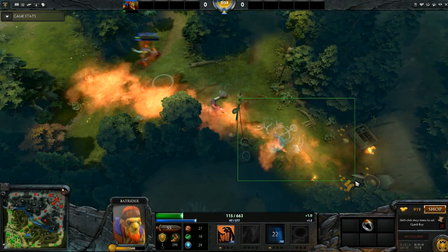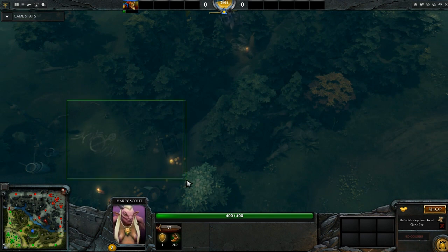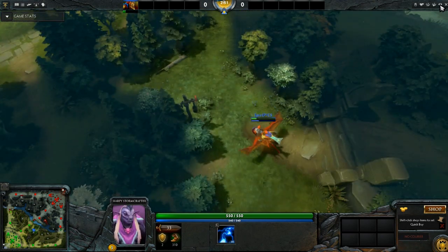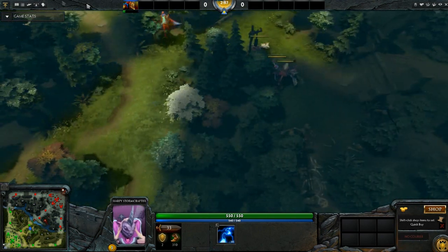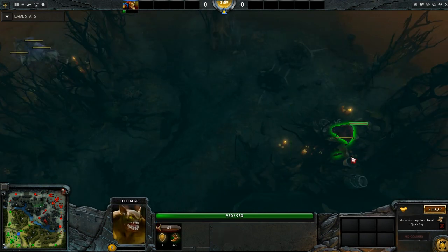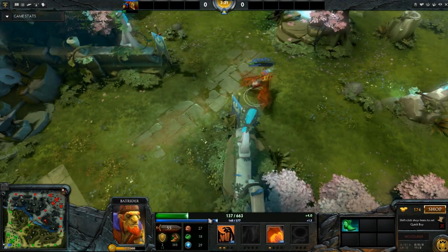Now, after you clear this — because you stack this at the 1 minute and stack this at the 2 minute — you should be around the 2 minute something mark. At this point, you want to stack once again the small creep camp right here. I'm going to speed up the video while I talk and while the Batrider goes to heal. So on this side: stack this once, kill it, get level 2, stack this at the 2 minute, kill it, come back, stack this. At 3 minutes, go back to heal.